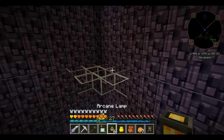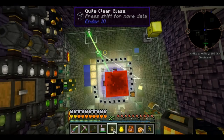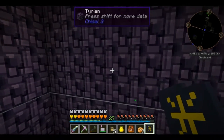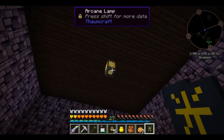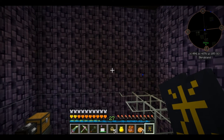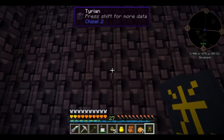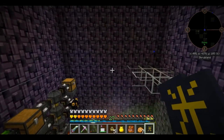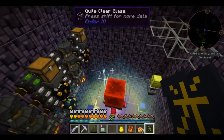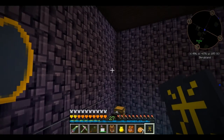Basically what these do is they put little light source blocks out. You know how when I use the sigil of the blood lamp it puts out these little floaty particles that give off light? Basically this puts out those particles in a certain area — I'm wanting to say it's like a 10 by 10 area. Over time it will place more things; you can see it's still a little bit dark but it will light up as the particles spread out. The other five arcane lamps we're going to be turning into lamps of growth.